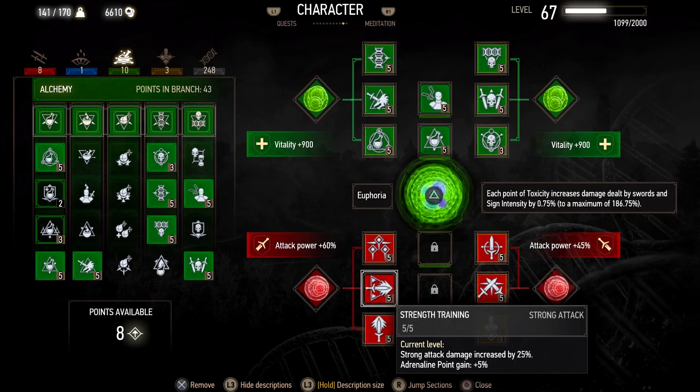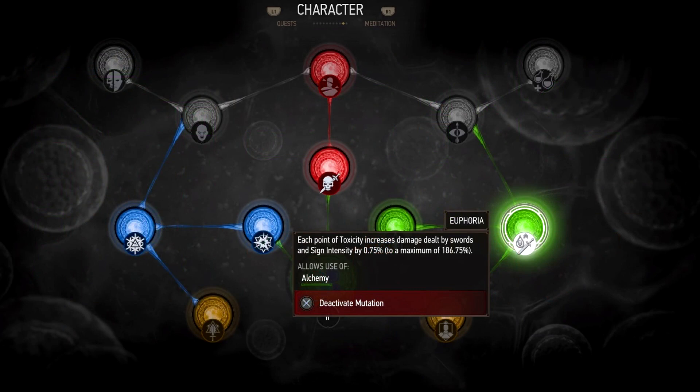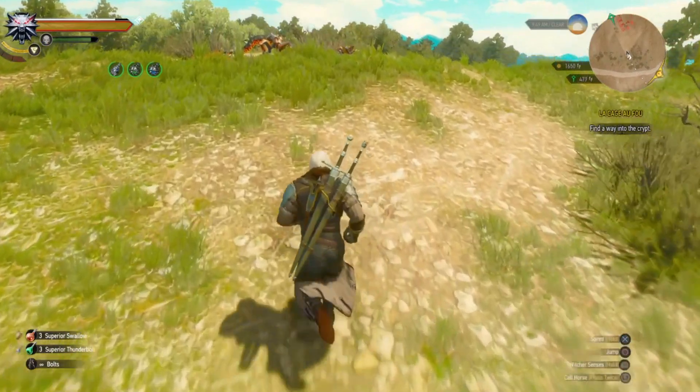Below this I have Rind. If you want Whirl, switch Rind out for Whirl. Or if you don't want either, replace it with something else. As for the Blood and Wine mutagen, Euphoria seems far and away the best for either a sign build or an alchemy-based melee build. Right now with three decoctions and using a Swallow or Thunderbolt at the start, I have about 173% more sword damage throughout the fight. It's a great addition to this build, and that's how I get these big numbers.